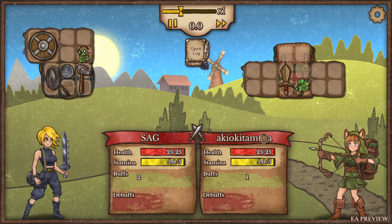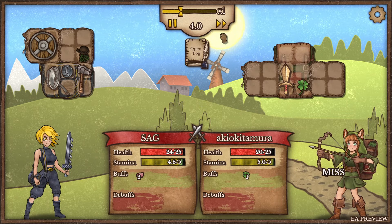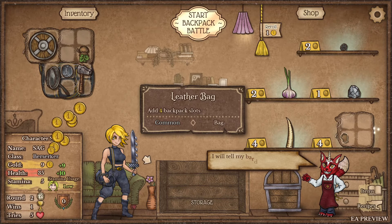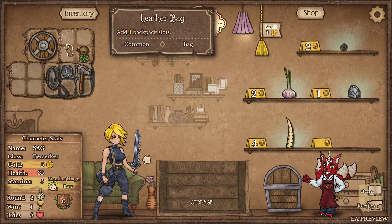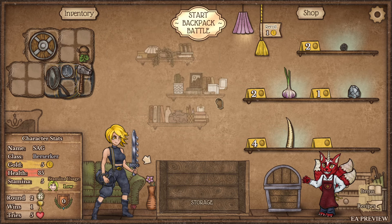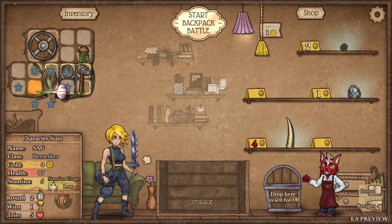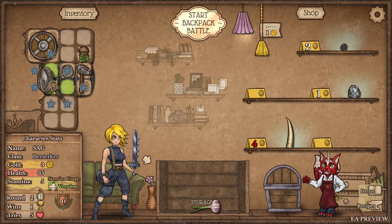How are we seeing people play Ranger on the early access preview? Well they also don't have any items, so these are probably just gonna be bots. You start off with a decent bit of bag space - or is this a normal amount of bag space? I'm actually not sure.